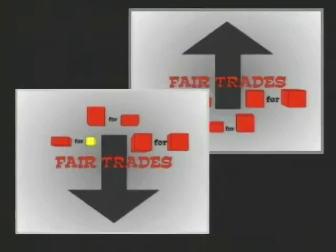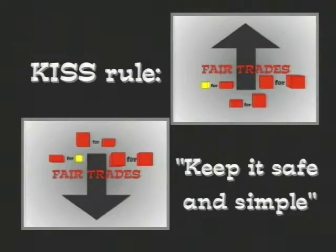In both games, they adhere to the KISS rule — keep it safe and simple — safe by trading to avoid having too many the same, and simple by always making the smallest trade possible.